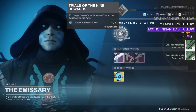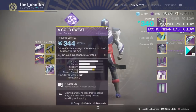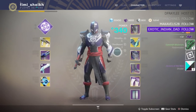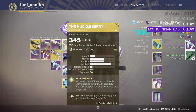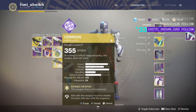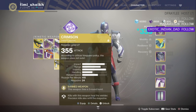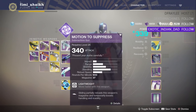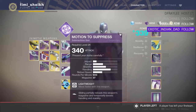I think I might hit rank 10 — let's pick up the SMG. Got a couple more Masterworks, which is nice. We now have access to the SMG. It's a 900 RPM kinetic SMG, most comparable to the New City. Let me pull out the New City so we can compare.